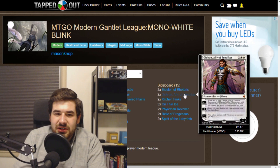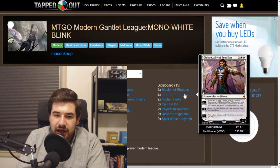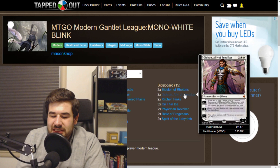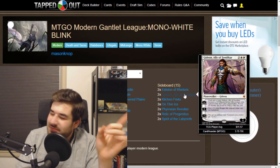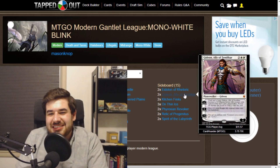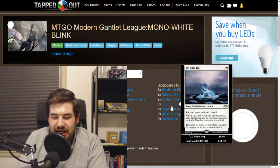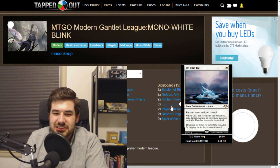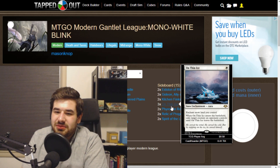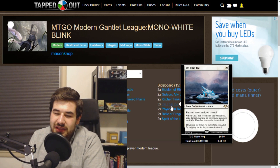I would side Gideon in against Primetime and Control. Kitchen Finks is for the Mono Red Burn deck. On Thin Ice is for anything where we really want to remove creatures — I would actually probably board it in against the Is It Storm deck, because their creatures are really, really valuable and they do not care about blocking. They are relatively fast.